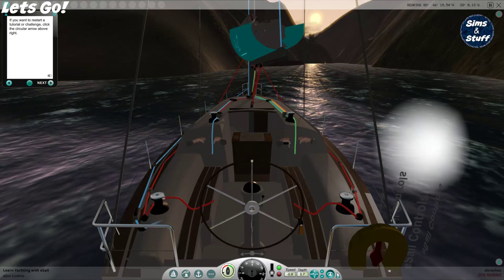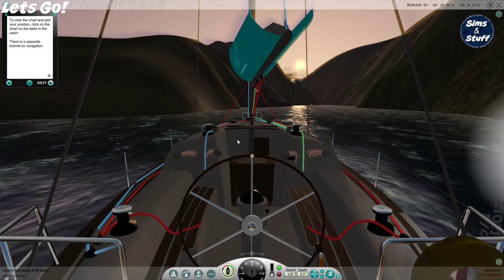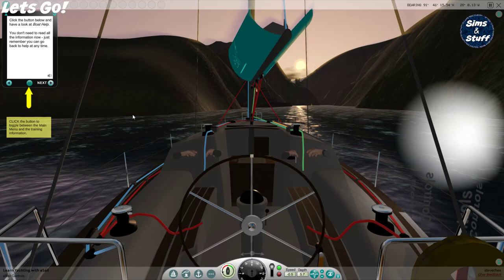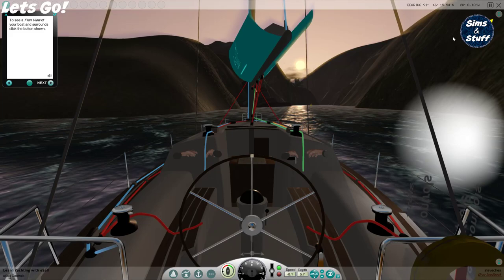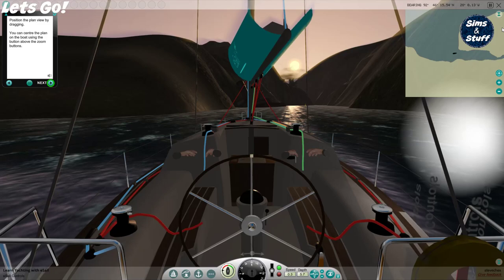If you want to restart a new challenge, click the circular arrow above right. To view the chart and plot your position, click on the chart on the table in the cabin. There is a separate tutorial on navigation. Click the button below and have a look at boat health — you don't need to read all the information now. Just remember you can go back to health at any time. To see a plan view of your boat and surrounds, click the button shown. Position the plan view by dragging. You can centre the plan on the boat using the button above the zoom button. That's quite cool.